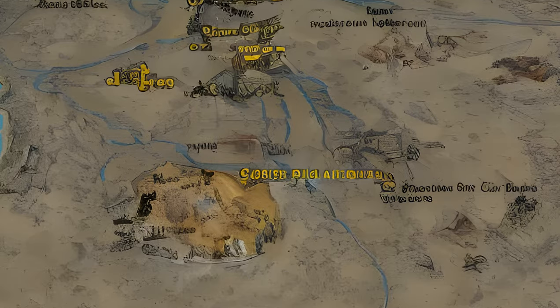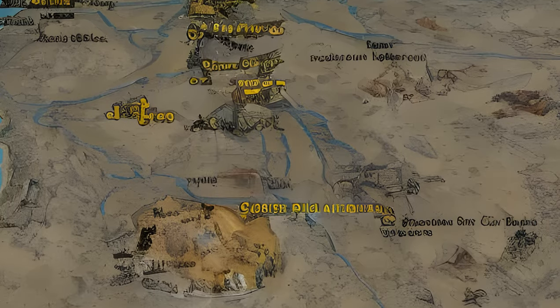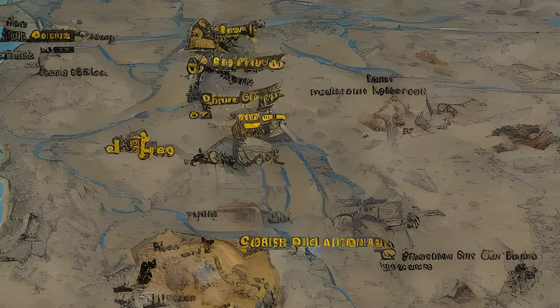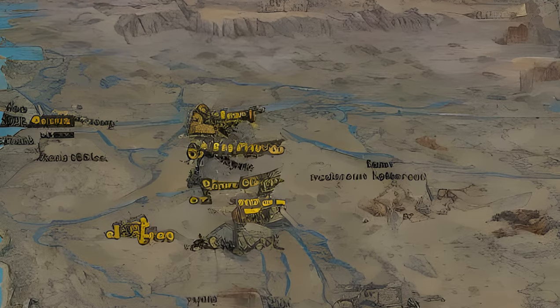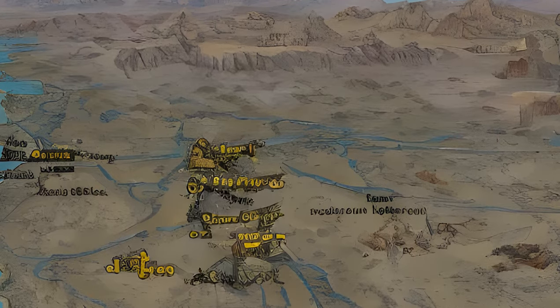According to Josh Sawyer, the New Vegas map is based on United States Geological Survey data but at 1/25th scale, with some adjustments, as at that scale the Colorado River was narrow enough for one to jump over.